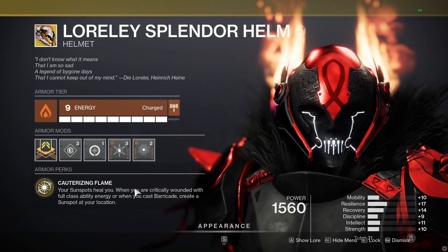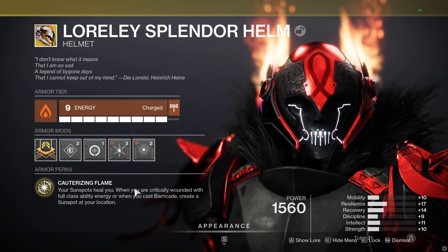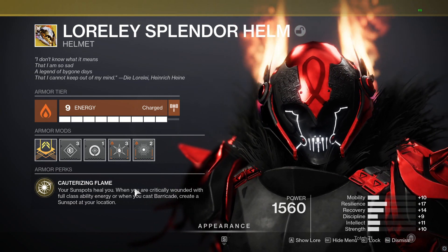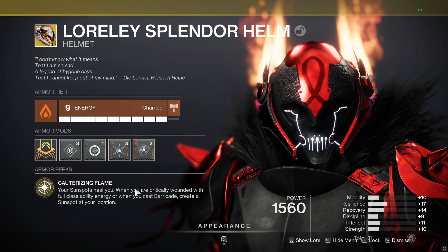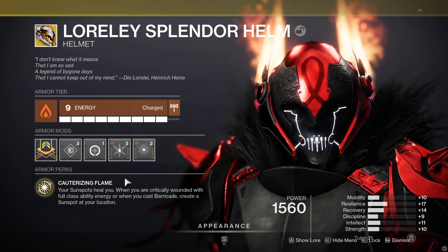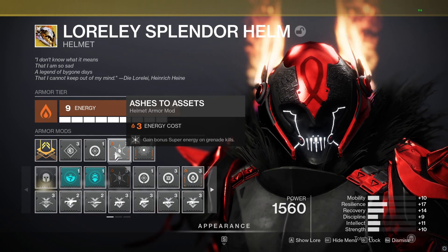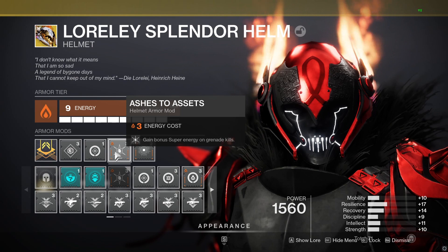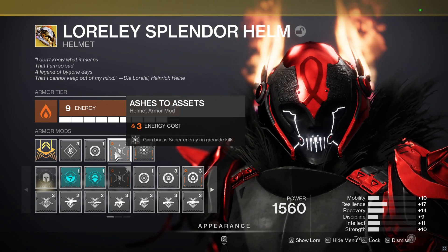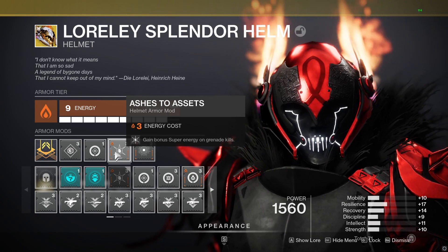On the helmet, which is on solar, we're going to be getting a lot of grenade kills. This is a super long cooldown super — bottom tree hammer is a great super, but it has a long cooldown because it's such a great super. So I highly recommend Ashes to Assets. I do recommend a solar primary for this build — you don't have to, but you might as well.